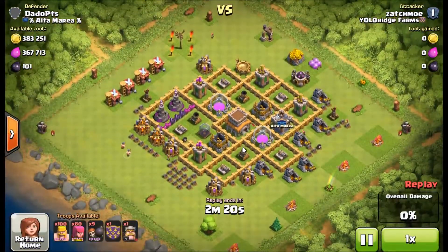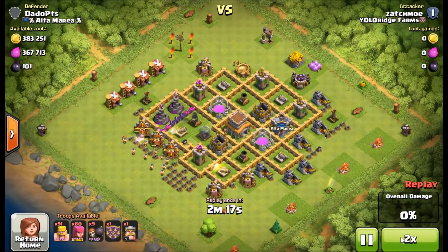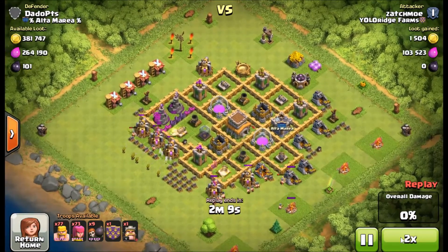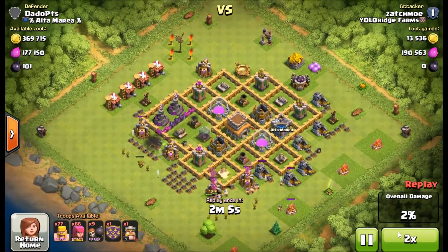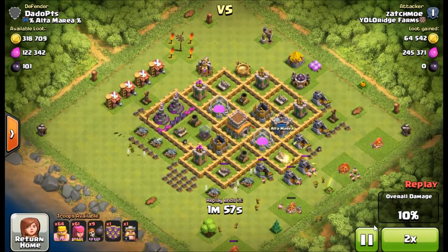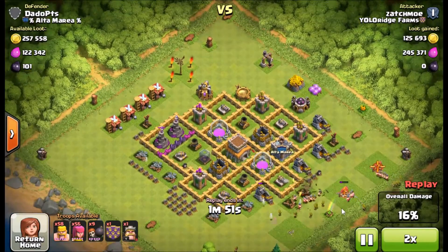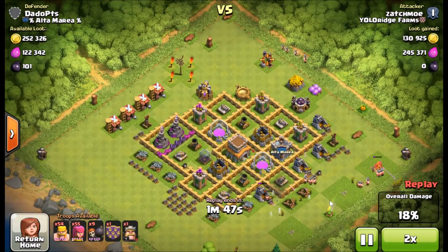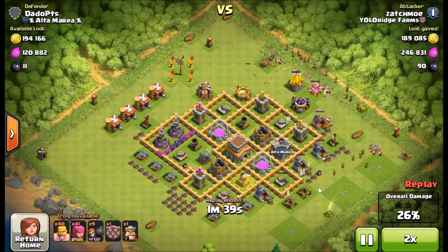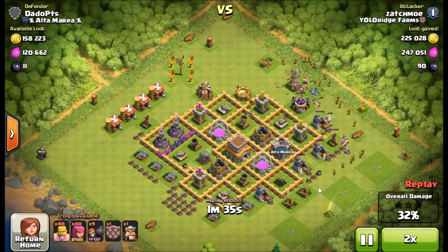Okay, first up we have our very own Zatchmo doing some lazy barching — barbarians and archers. This is one of my favorite farming strategies. I've kind of gotten away from using goblins just because it saves me a little time. Goblins take about 30 seconds to train up, and barbarians only take 20, so this is a very efficient farming strategy.